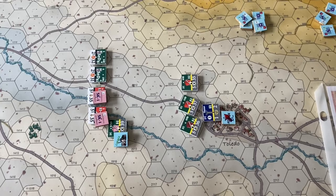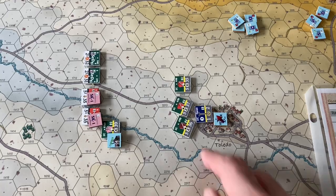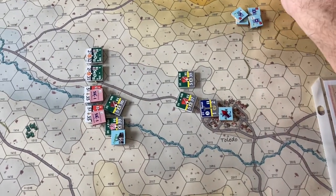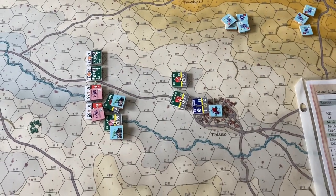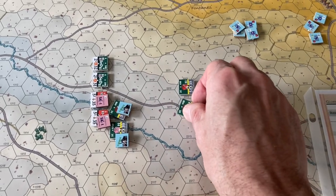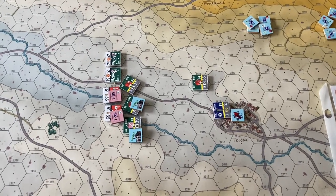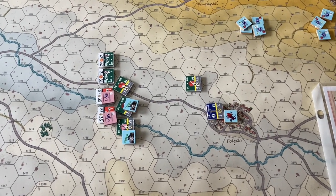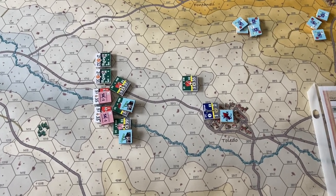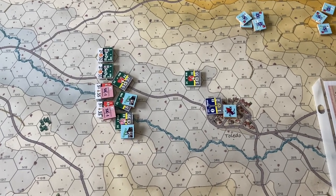That concludes their movement for the friendly movement phase. We'll go ahead and move the rest of the units to charge. The next unit is in column, so it'll just move forward and charge the next unit in line — marked with a charge marker and it takes reaction fire. Once a unit is being charged or assaulted, it can no longer perform reaction fire, so players need to carefully sequence their moves for charging and assaults.